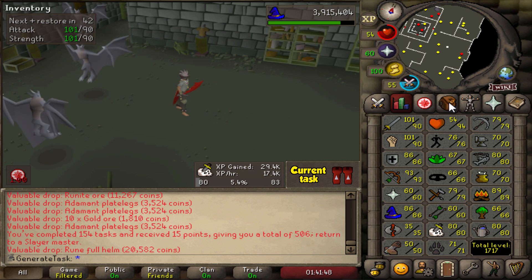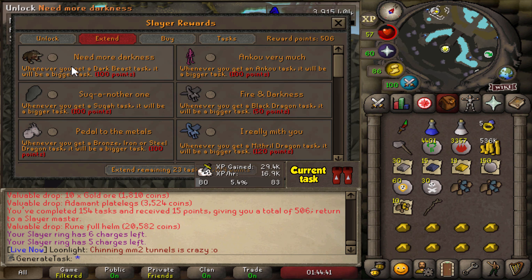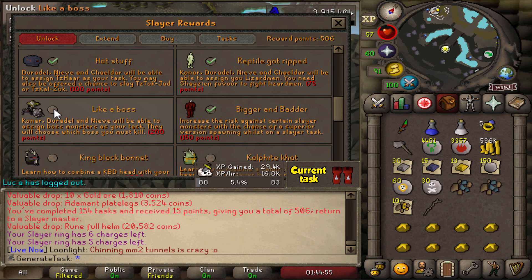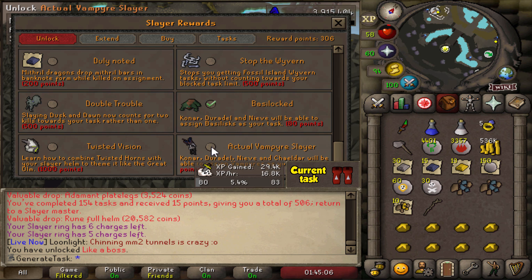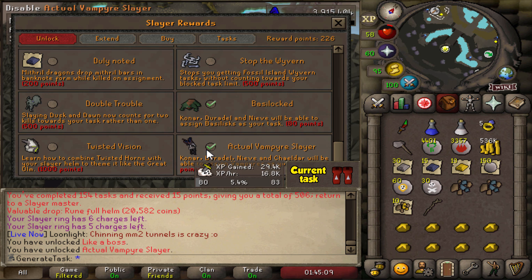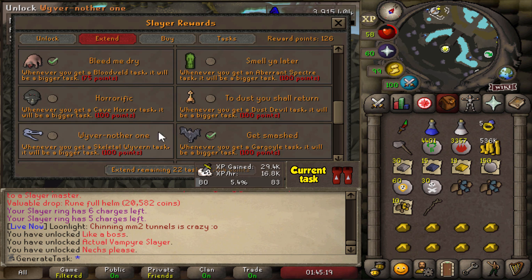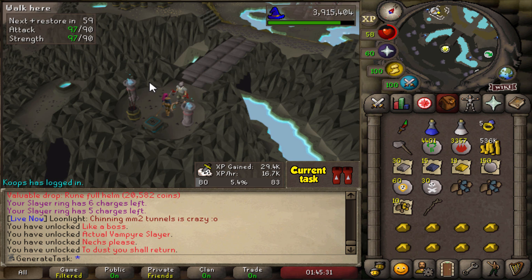Let's go back to Konar and get our next task. We're definitely gonna spend some points here — unlock boss tasks, Vampire Slayer for a potential passive blood shard and the dust for Hallowed Sepulchre, and extend Necrials and dust devils. That leaves us with 26 points. We got 150 Greater Demons in the Karuulm Slayer dungeon and 90 Lizardmen — get your spoons out because we're about to get a Dragon Warhammer.